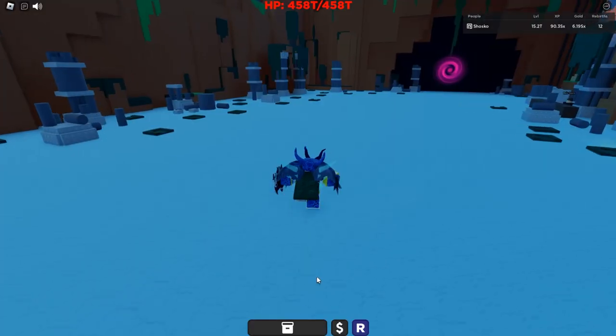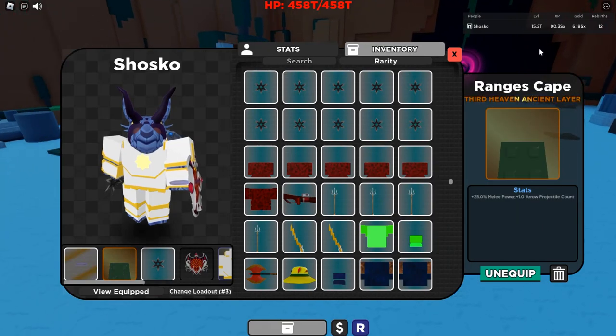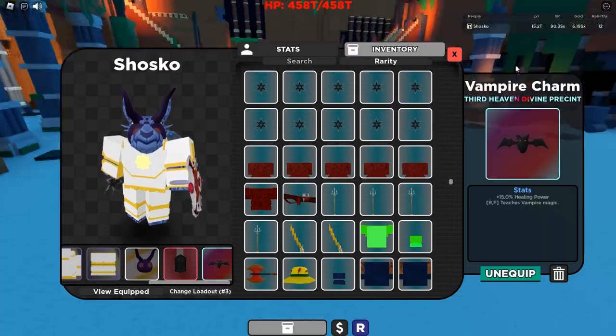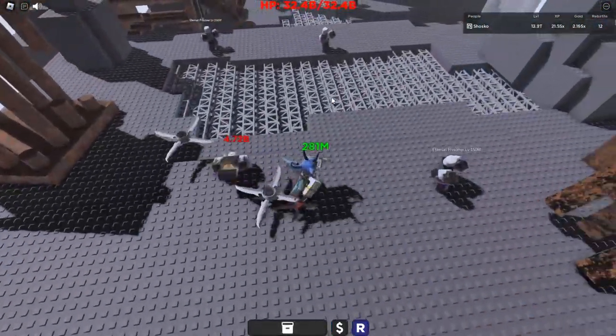You do need a lot of raid stuff with this setup. Now if you haven't done the raid yet, you can do it with the Ranges Cape and Star of the Silent instead. Everything else is the same. There's actually a code for the Vampire Charm, so you don't need to do the raid for it.